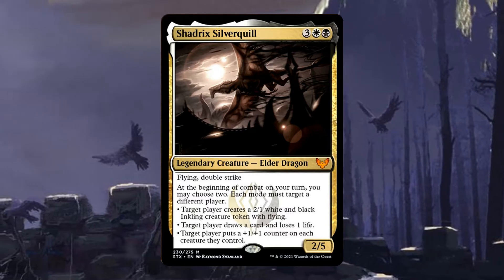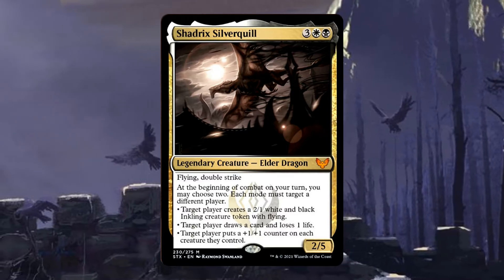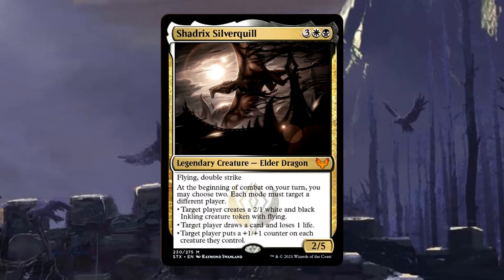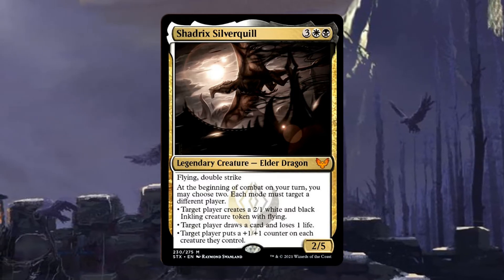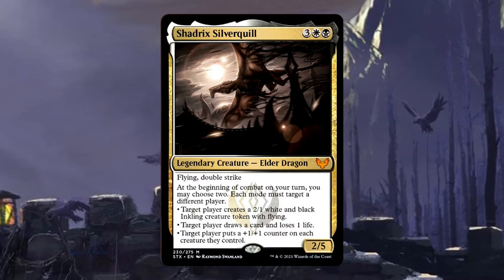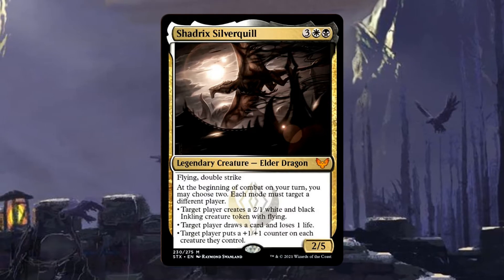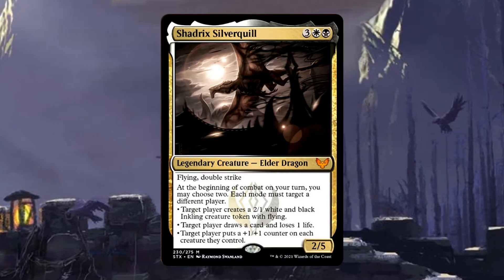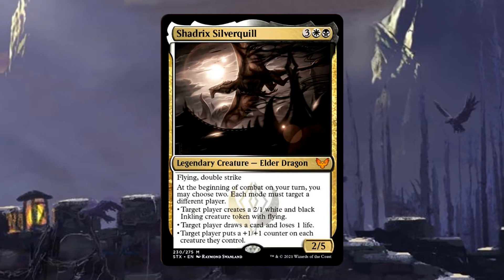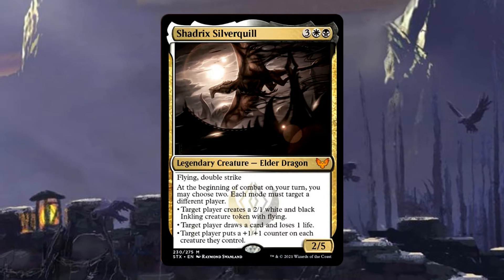The three modes are: target player creates a 2/1 white and black inkling creature token with flying; target player draws a card and loses one life; or target player puts a plus one plus one counter on each creature they control. To take advantage of what Shadrix does, you want a mode you can pick for yourself that benefits you, and a mode you can pick for an opponent that you can still benefit from.